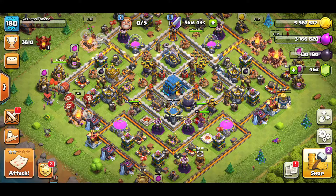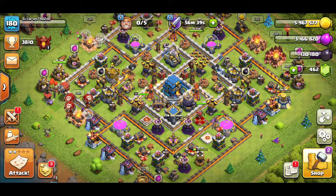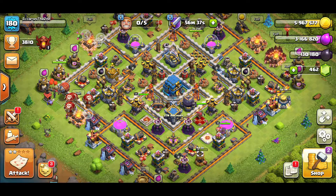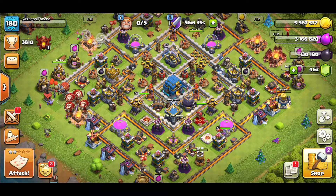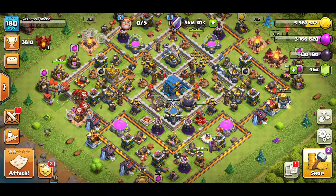Welcome back to the Night Out channel. In this video we'll be going over a town hall 12 attack strategy - the hybrid. It's pretty simple to do and one of the strongest attack strategies at town hall 12. I love the hybrid attack strategy at town hall 13, town hall 11, and even town hall 10, so we're going to go over how to do it at town hall 12.